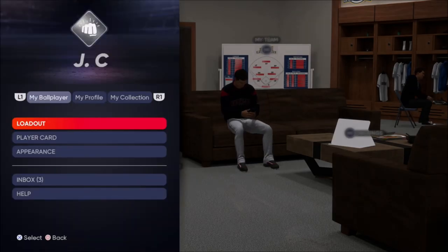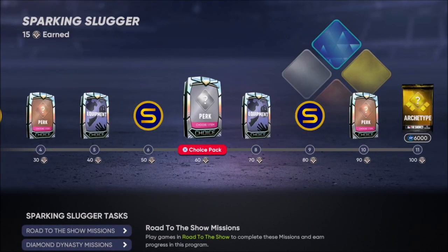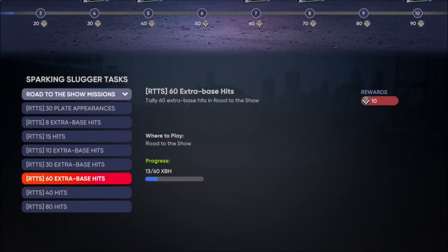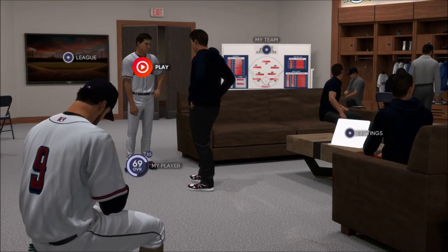Exit to clubhouse, make sure you pay attention. Press the D-pad, load out, tap square, see where your progress is. That game, I guarantee you're gonna jump up a couple of levels. You'll want to see these challenges here — these are the ones that are gonna take you over. Hope you guys enjoy, like, comment, and sub.